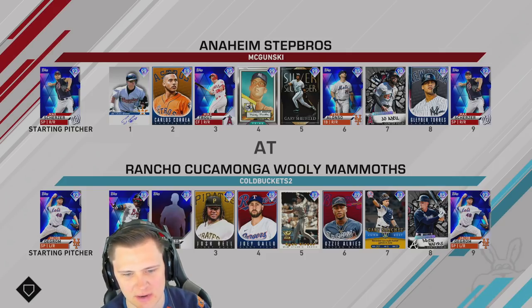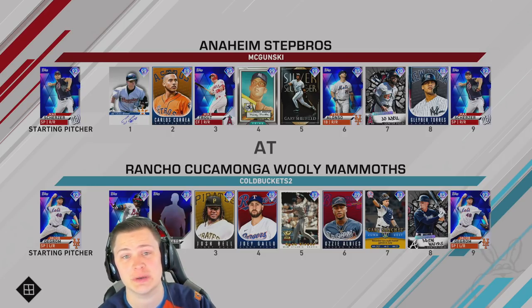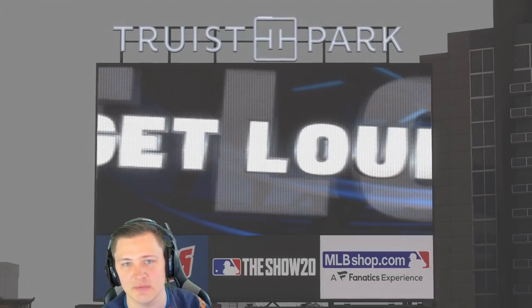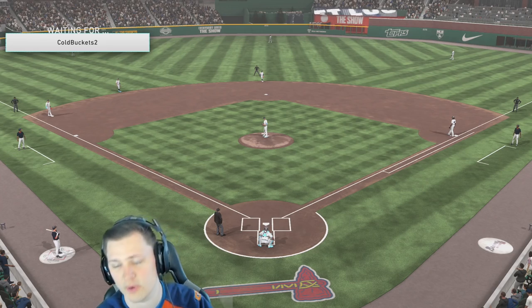Our opponent today is Cold Buckets — he's got DeGrom on the mound, so there's going to be some gas being thrown. He's got Cunha, Mickey McBuckets, Josh Bell, and a lot of Team Affinity cards. Budget Beast will be returning tomorrow and we'll be streaming tonight around 7-8 PM Pacific Standard Time, grinding the budget beast account getting those team affinities. Link to Twitch is in the description. Our opponent is 36 and 10 — we are the away team playing Atlanta.